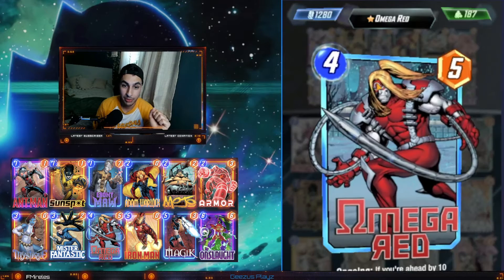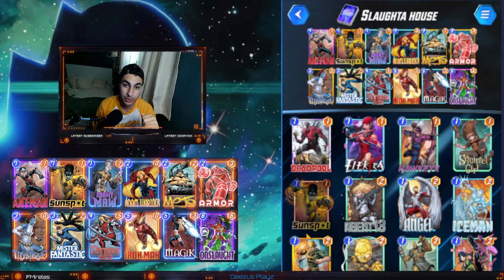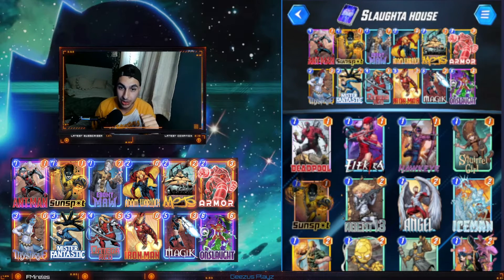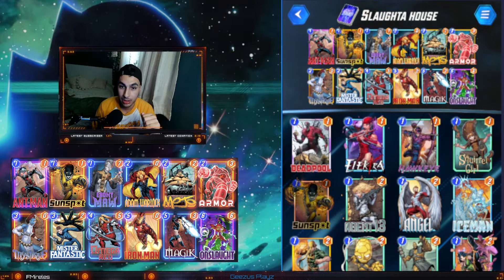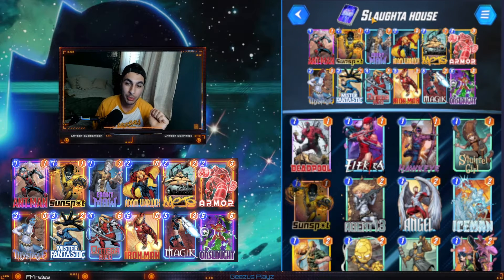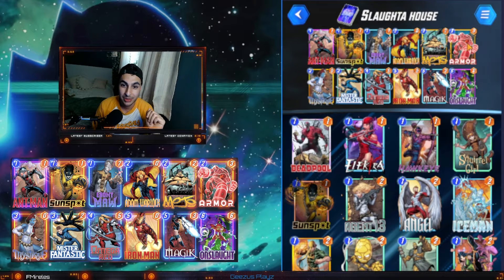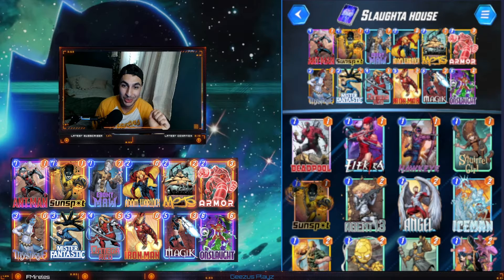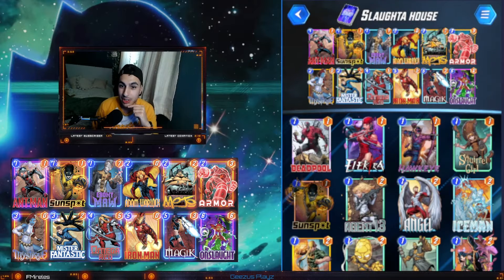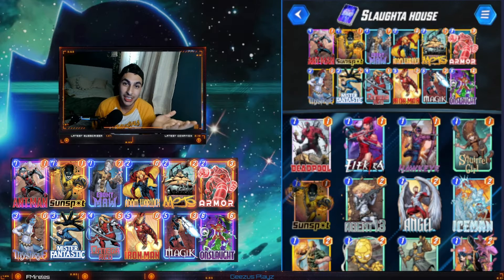Iron Man is going to be essential — if you don't have Iron Man it's going to be rough. Omega Red's ongoing effect requires you to be winning that lane by plus ten to push plus four into each other lane, so you really need all the power you can get. That's why Iron Man is essential. Ebony Maw and Adam Warlock are amazing for getting your combos. There really isn't any other card draw in the game, so you really need what Adam Warlock provides. Mojo is great too — sometimes you can push out wins with him, and if he's in the lane with Onslaught it gets ridiculous.